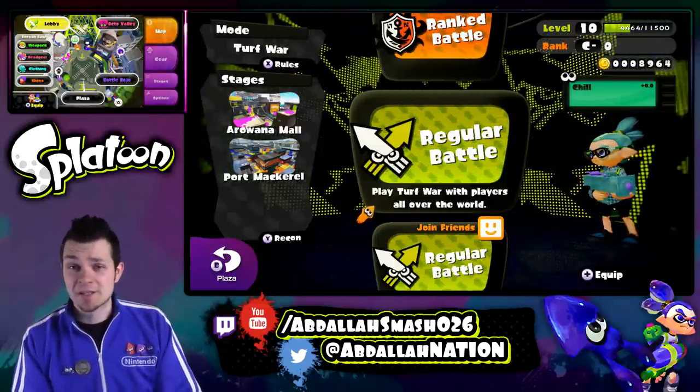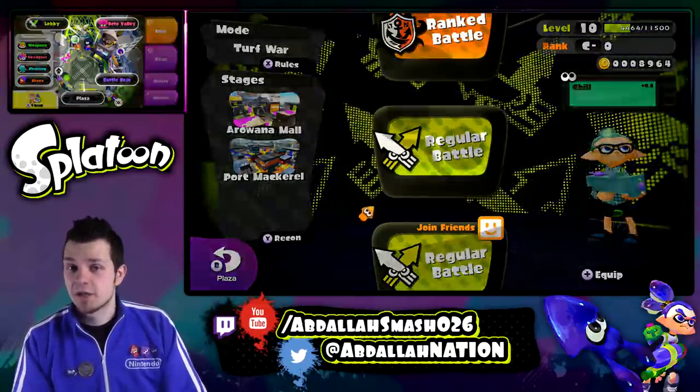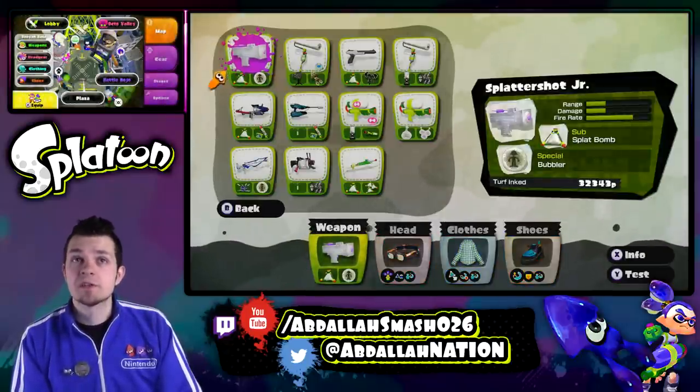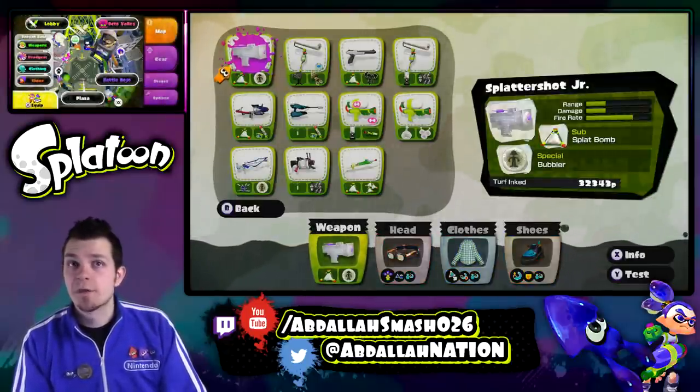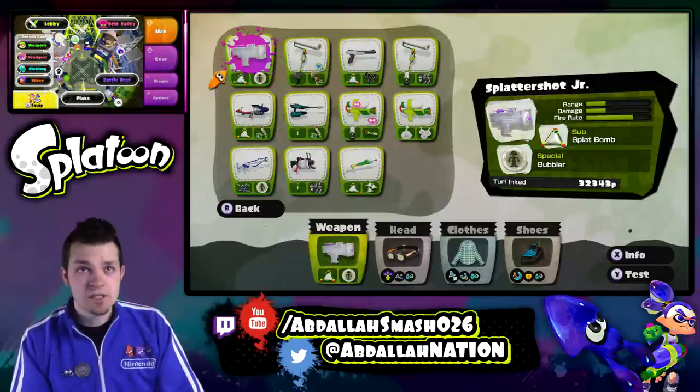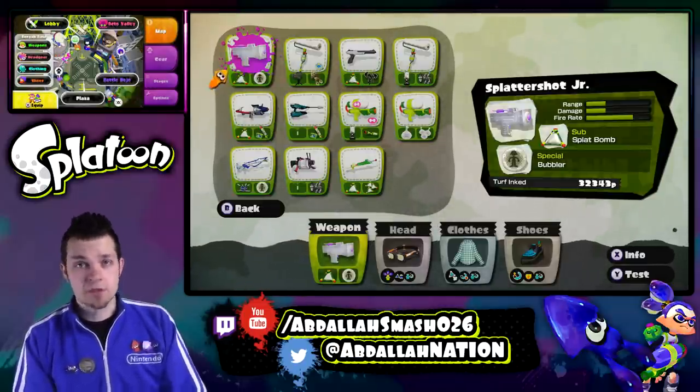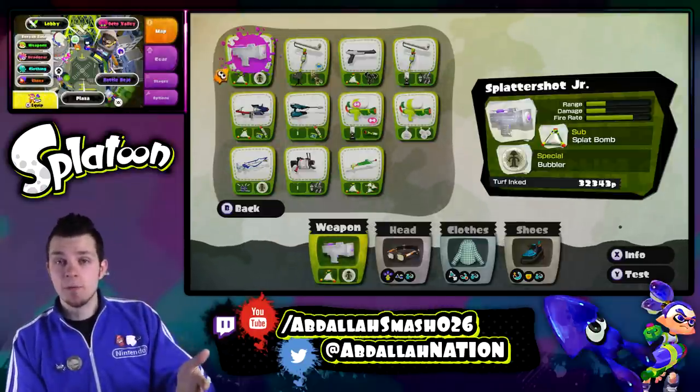So now it's time to get inked online in Turf Wars. On each level we'll go through a different weapon. On today's episode we're going to test out the Splattershot Jr. with a different range, decent damage, fire rate's very good. The sub weapon is a splat bomb, which is a grenade, and the special is a bubbler — I love that one.